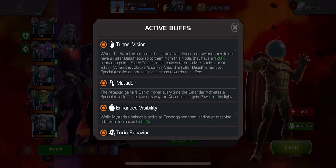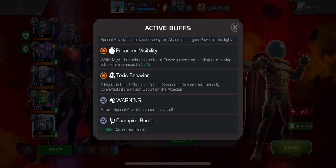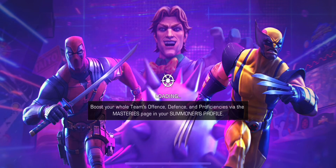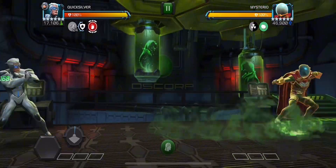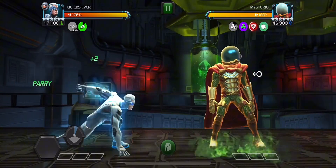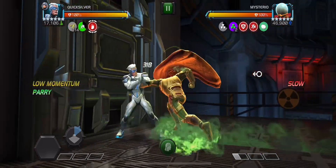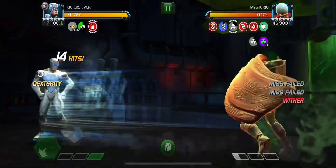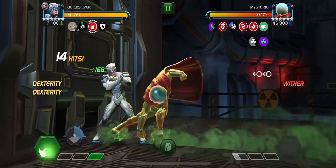So the nodes: Tunnel Vision — if you do the same action twice in a row, you're going to get a Falter. Matador — the only time you get power is when he gets power, and then he gets more power gain. And then something with Poison, but Poison doesn't do too much damage. The reason I'm using Quicksilver is because you want to use somebody that can counter miss. Once you get to 300 of those gray things, you can't miss — that's why I'm using him. Other options are Torch with the Nova Flame; his attacks can't miss. I think Magneto would work for this because Mysterio is metal. And I think Professor X's attacks don't miss, but maybe he wouldn't work because Mysterio is tech, so you probably don't want to use him.